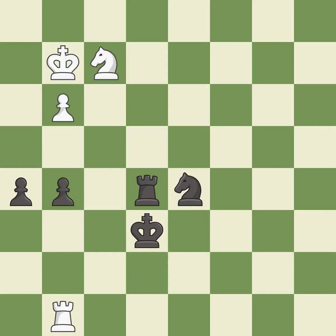This defends a pawn that was under attack and had no defenders. This is the strongest option. This blocks the check from an opposing rook.